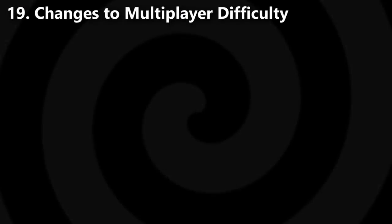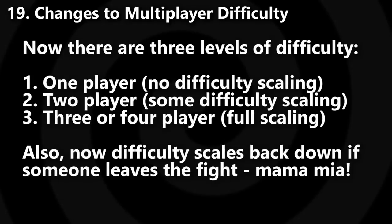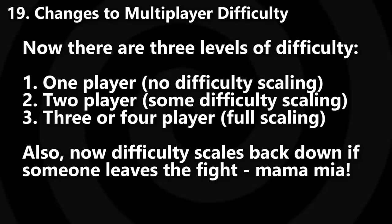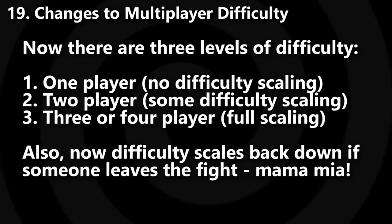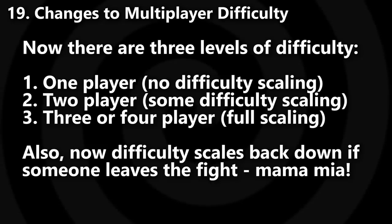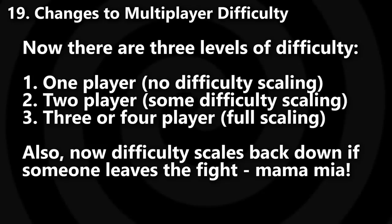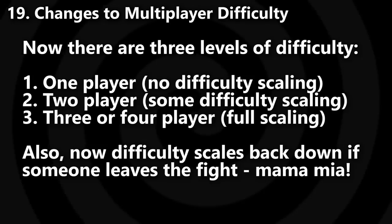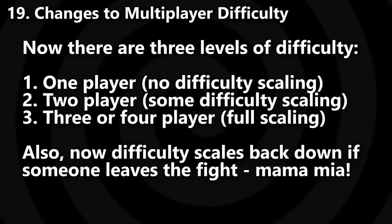Change number nineteen is a large one. Previously, when you jumped from one player to multiple players in your match, the monster's health and resistance to ailments and flinching would all immediately scale up to multiplayer difficulty — even if only one more person joined. However, now it only scales incrementally: one player to two player, then to three and four players. So it's essentially easier to play with just one friend than it used to be. Also, when teammates leave or get disconnected, the difficulty scales back down as well.